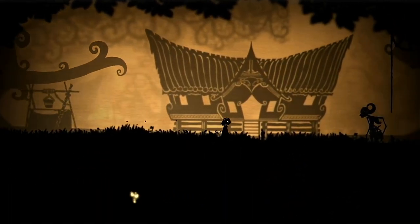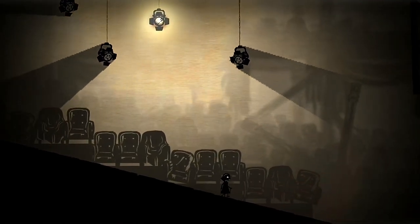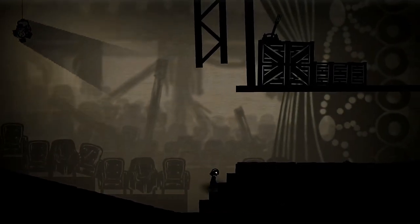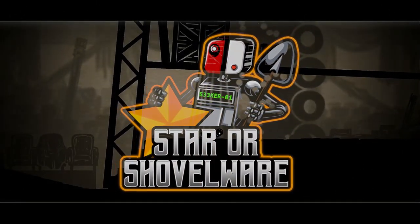Projection First Light takes place within a world made from silhouette theatre puppets and props, which sure looks pretty, but can it hold a candle to the likes of Inside and Limbo? My name's Got Cake, and welcome to Star or Shovelware.